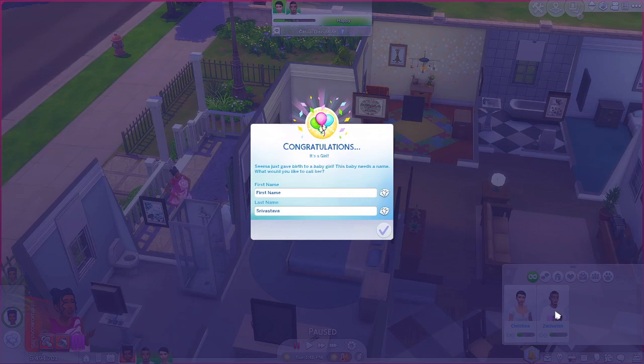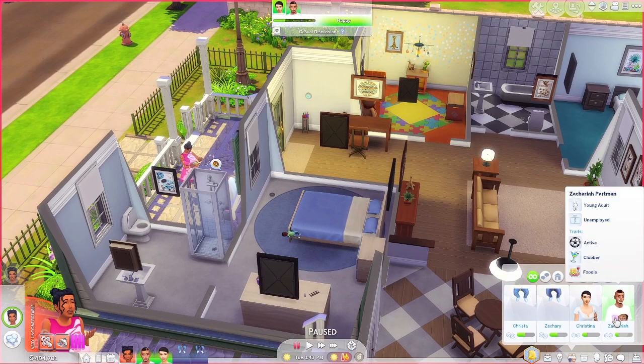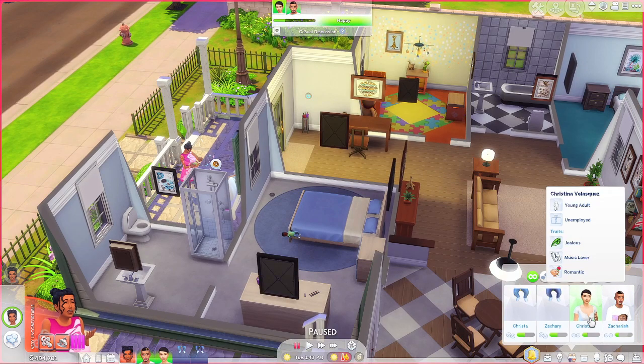She gave birth to a baby girl. I forgot to look up their last name. We'll just name the baby Krista since the mom's name is Christina. Oh wait - she's having twins! We can name him Zachary since those are two different names. Seema and Zachariah had twins. His last name is Parkman and her last name is Delacroix because they're not married.